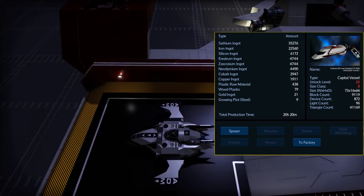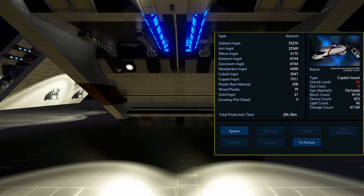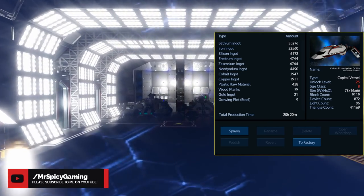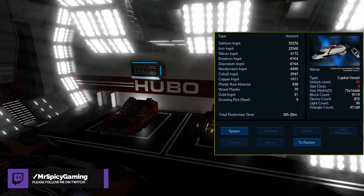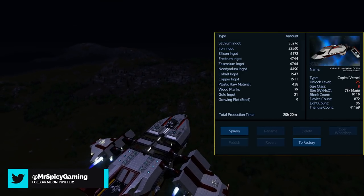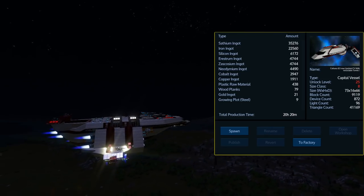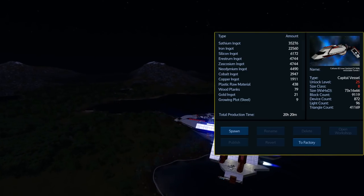Resource wise, this is not the cheapest when it comes to satium and iron, but it's also not the worst. The real catch is going to be the 4,744 Arrestrum and Zaskosium, as well as the 4,490 Neodymium, because of the weapon choices. Also, because there are NPCs in the default design, you will need some gold, so make sure you remove them if you don't want to worry about gold. As mentioned earlier, it only requires 9 grow plots to start and gives you room to expand later.